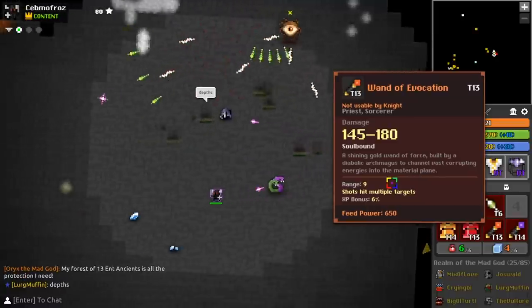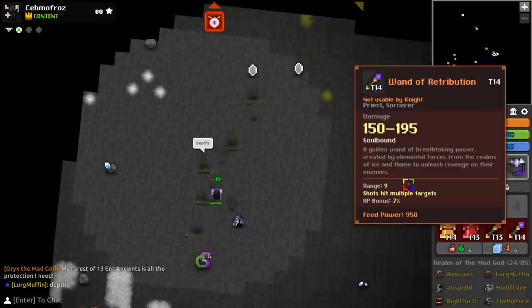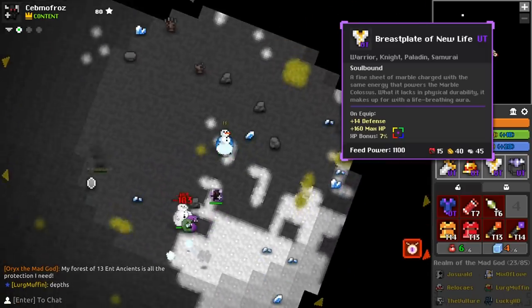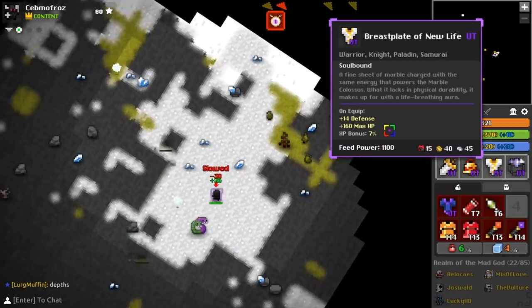Even some UTs got buffed, including Nil, Ritual Robe, and Breastplate. Nil got 3 extra DEF but negative 2 more speed. Ritual Robe got 2 more DEF and 10 more MP, and Breastplate got an added 2 DEF. Another big change was wine cellar tops now dropping not only from Shatters but also from Oryx 2 and the Oryx 3 mini bosses.